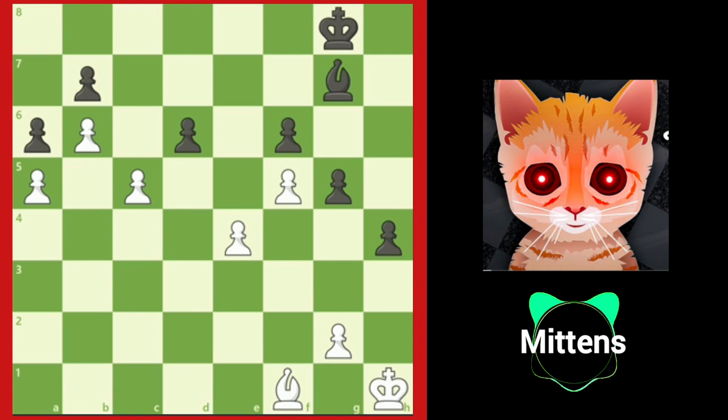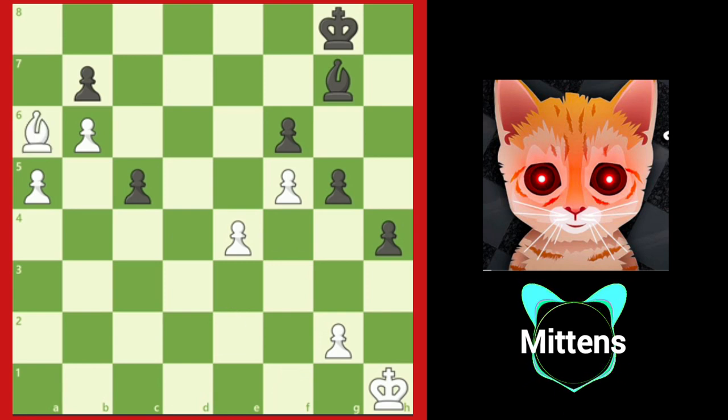Black accepts white's sacrifice with d takes c5, and white breaks through black's defenses with bishop takes a6, sacrificing the bishop. But if black accepts the sacrifice, white promotes the b pawn into a queen. If black does not accept the bishop, white will simply capture the b7 pawn and clear the way for the a pawn to promote into a queen, and should win the game easily.